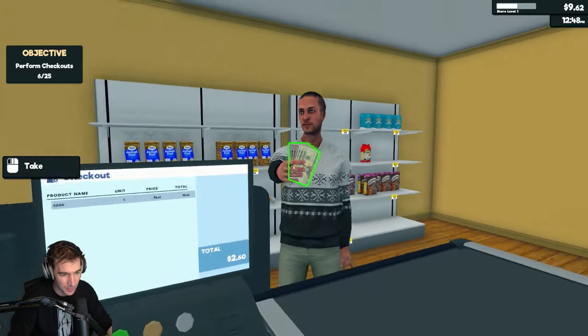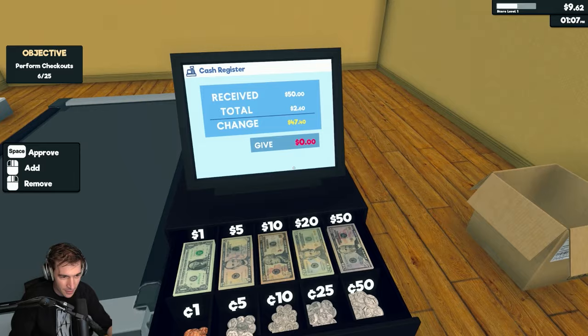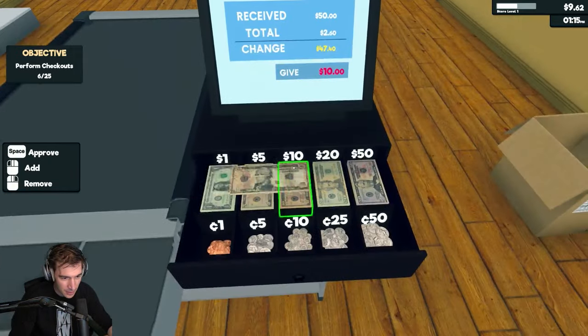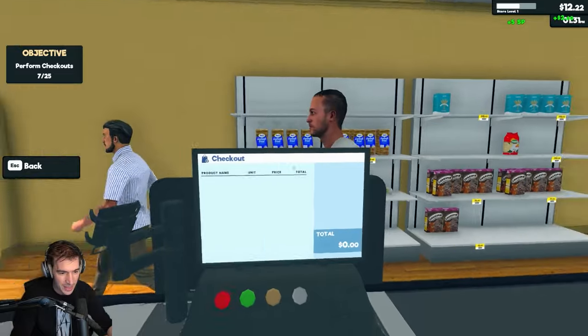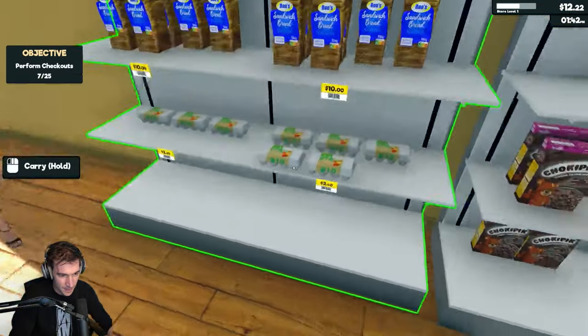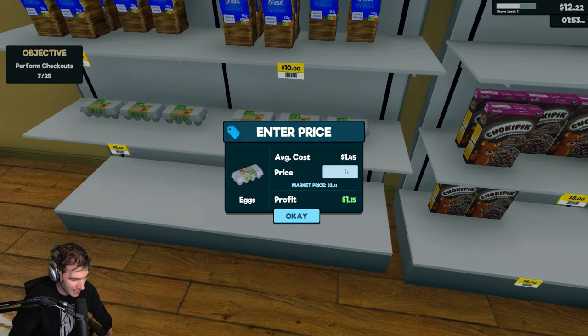Eggs? We're barely making anything on these eggs. Are you kidding me? A $50 for eggs? Here, you can have 20 bucks. Yeah, get out of here. Asshole. The eggs are now going up — five dollars for eggs.